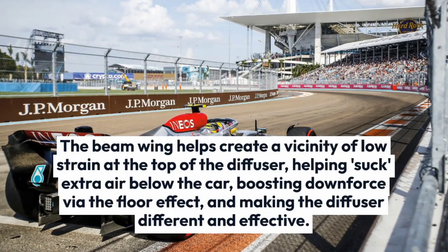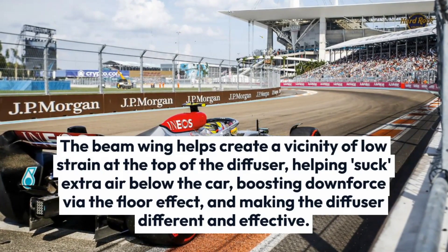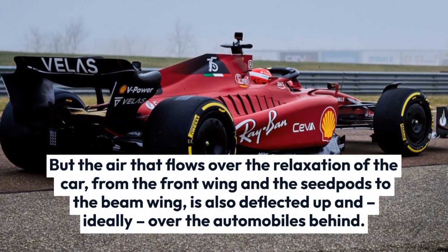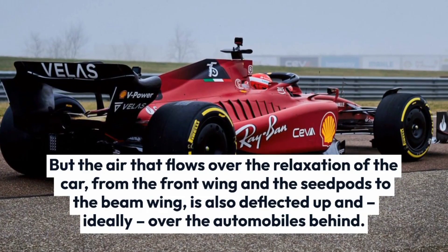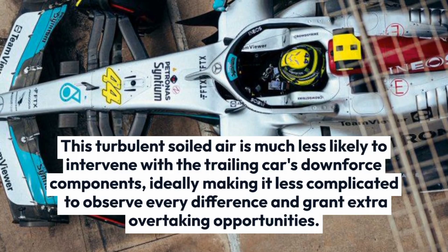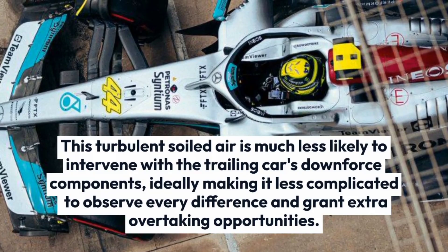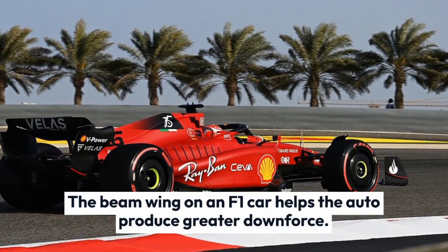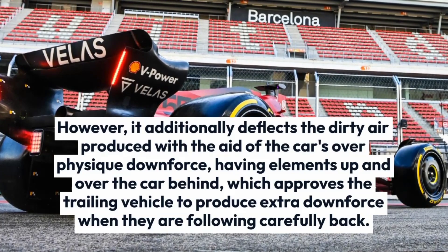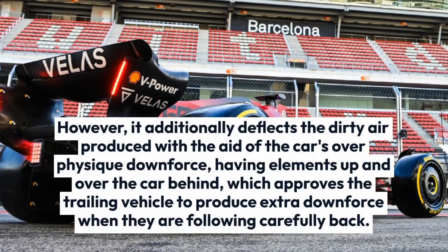The key downforce function of the beam wing is that it acts as an extension of the F1 car's diffuser at the rear of the vehicle. The beam wing helps create a region of low pressure at the top of the diffuser, helping suck more air under the car, boosting downforce via the ground effect, and making the diffuser more effective. The air that flows over the rest of the car — from the front wing through the sidepods to the beam wing — is also deflected up and over the cars behind. This turbulent dirty air is less likely to interfere with the trailing car's downforce, making it easier to follow closely and providing more overtaking opportunities. In summary, the beam wing helps produce greater downforce while also deflecting dirty air up and over the car behind, allowing the trailing vehicle to produce more downforce when following closely.